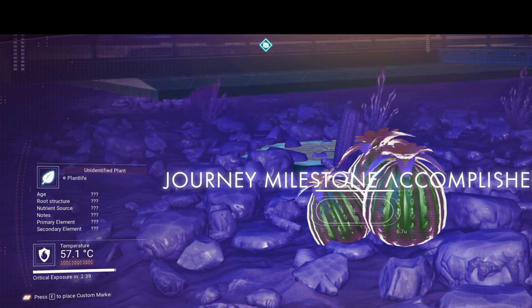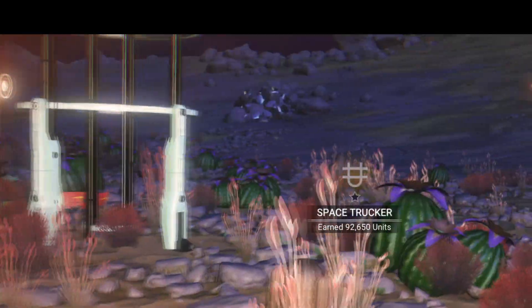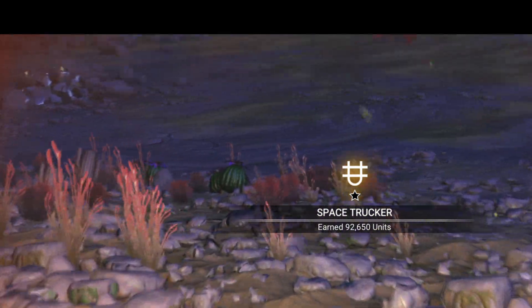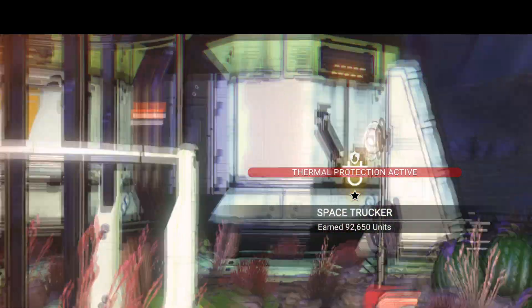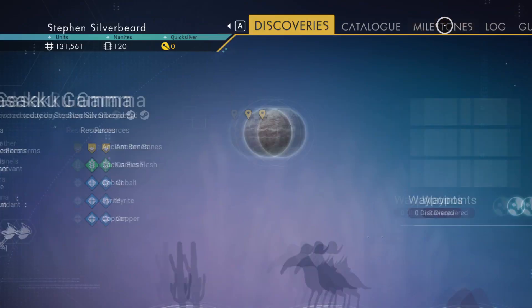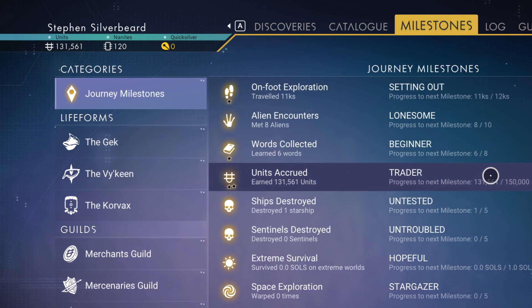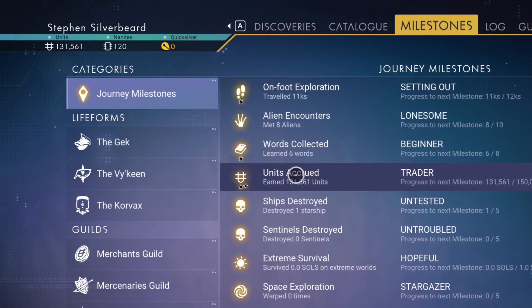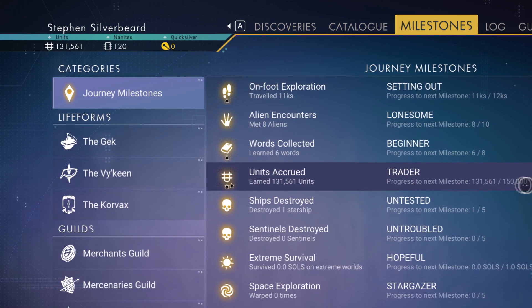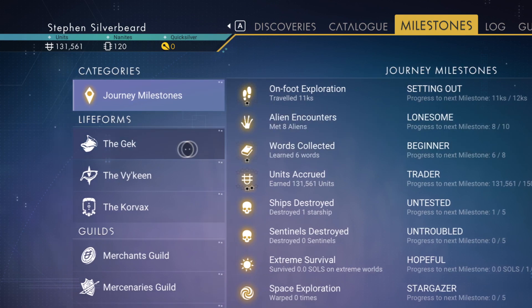We've got another milestone — Space Tracker, 92,000 units. We now have a level two money earned. These top four will progress very quickly. For alien encounters, we need two more alien encounters to complete that.